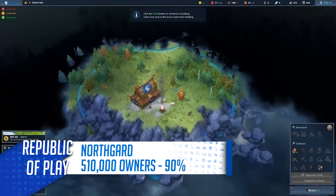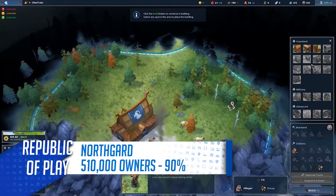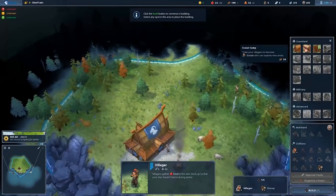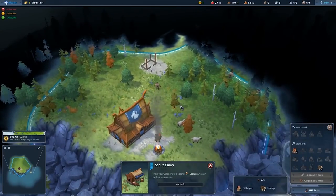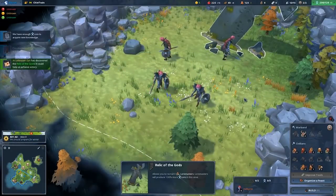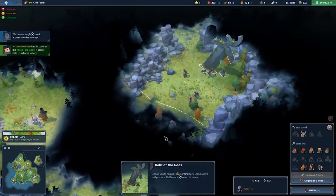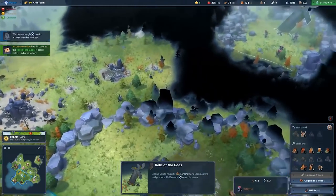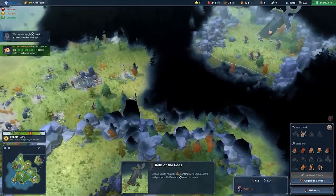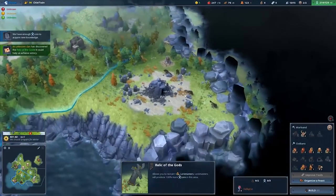Next up we have Northgard, a settler-style RTS based on Norse mythology. You'll choose one of several Viking clans with unique traits and attempt to take control of an island filled with mythical creatures and rival clans. Sector-based gameplay is the name of the game where you'll need to manage your manpower across different sectors and specialise them to support your military, economy and research. Currently in Early Access, the game has sandbox and multiplayer modes and is cooking up a campaign slated for a full release later in the year.